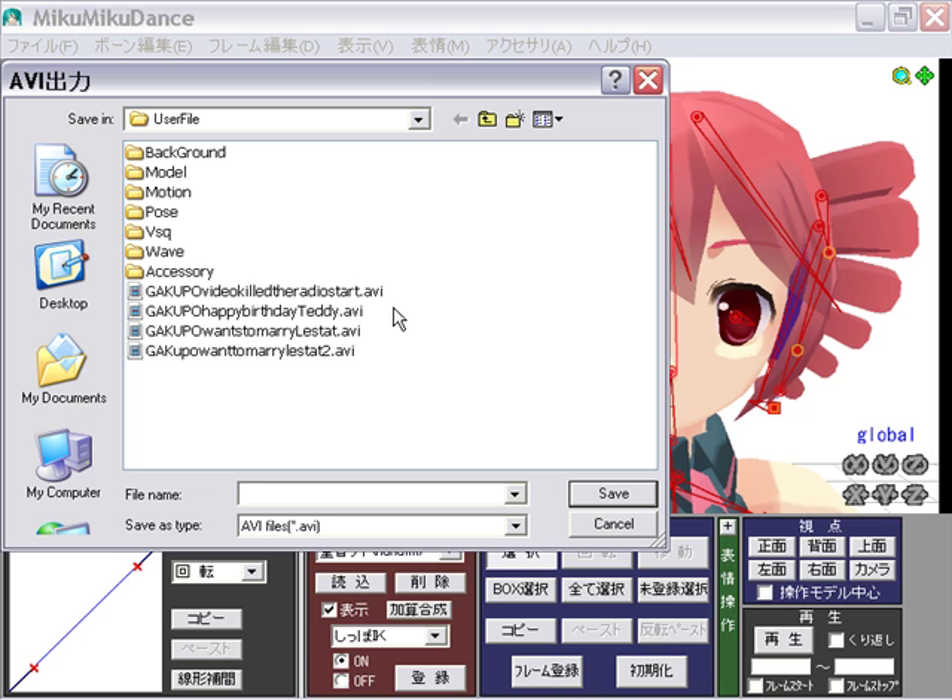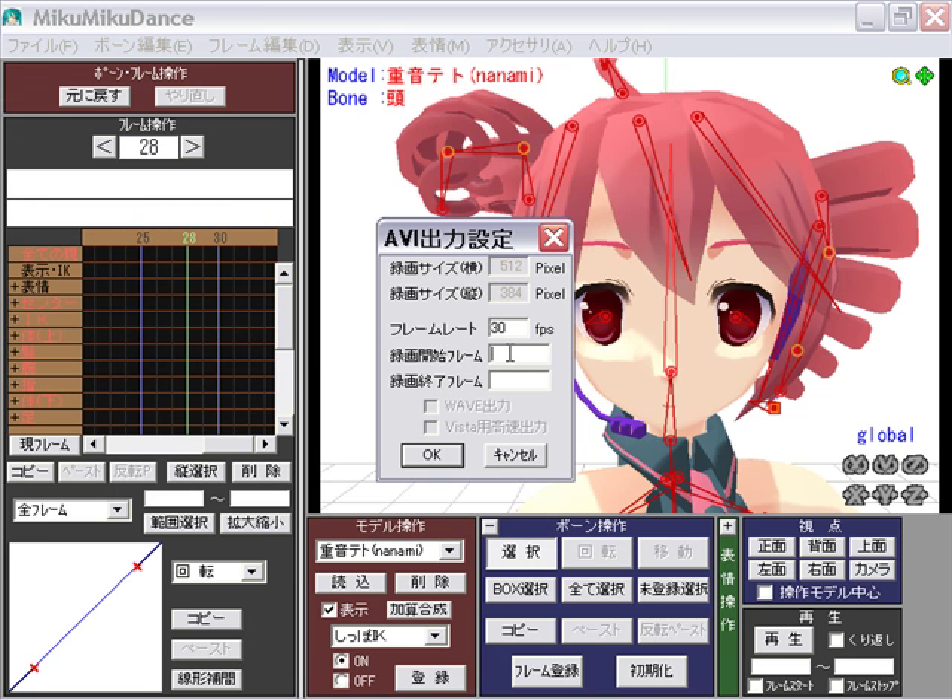Now I'm gonna write 'Tato ran! Dumb! Tato-real! Thing!' I'll go to frame 28, cause she looks so adorable that I want so much time, and then I'll go to zero.